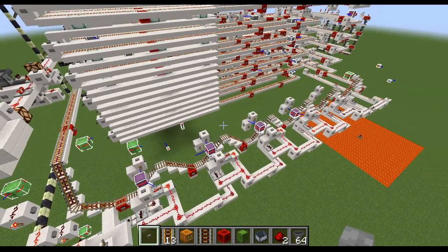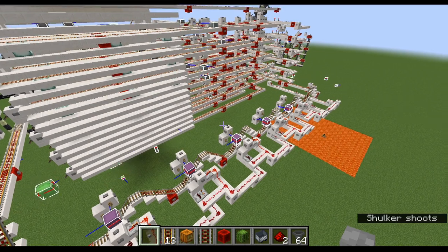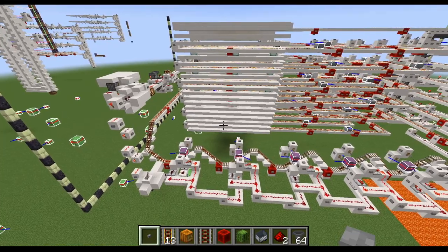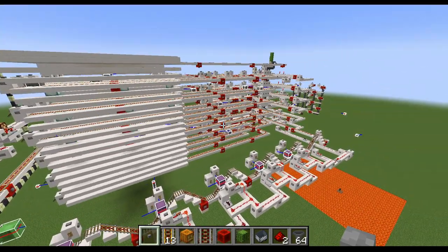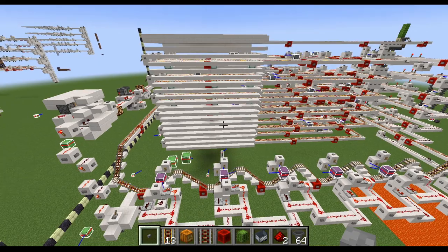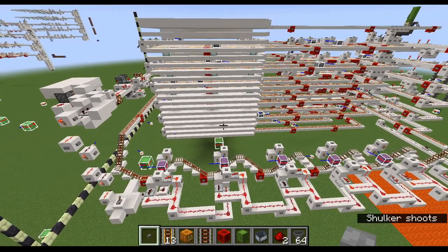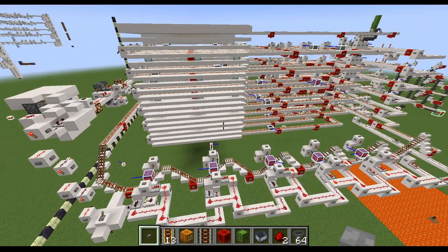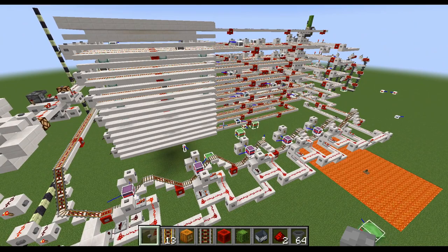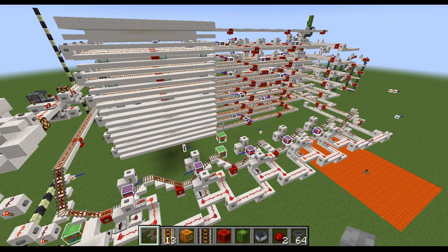I do think this is a pretty effective single-dimensional design for a shulker duplication farm that could be built in the end. You could build it in the nether too — the only reason you couldn't is because the snow golems would not survive. However, you could instead use a player firing snowballs at the shulker. The whole point is the shulker has to stay open, and it'll stay open if it thinks it's taking damage, which snowballs do without actually damaging it. So if you had an AFK player and could resupply them with snowballs, you could build this in the nether using a player instead of golems.